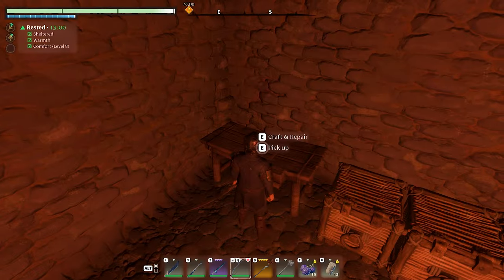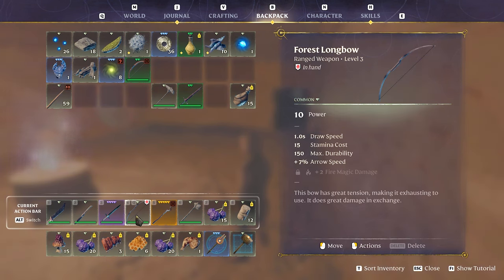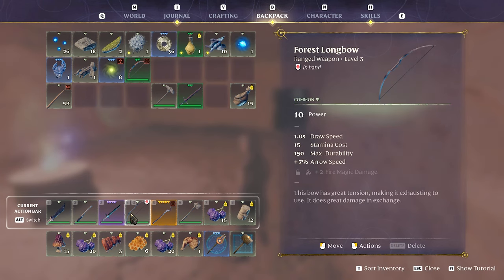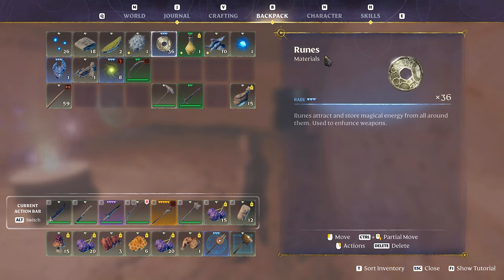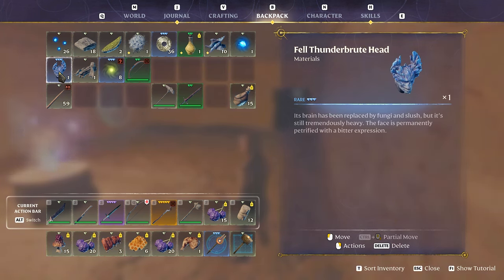Nothing new in here. Now we're gonna look at what I got. My first bow is this and then my next bow is this — draw speed one, stamina cost 15, max durability, arrow speed is faster and doesn't cost me. If I upgrade it I can get increased backstab damage and increased critical hit with these runes. And then this thing — 'its brain has been replaced by fungi and slush but it's still tremendously heavy, the face is permanently petrified with a bitter expression' — it's a material to upgrade something.